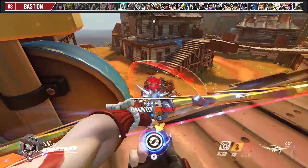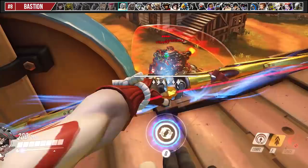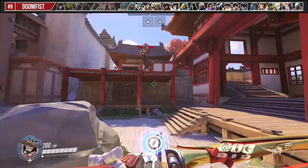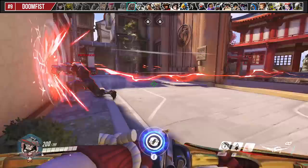Bastion is usually a hero that requires a full team effort to take down, but if you're interested in going for a solo play, you can always flank behind him by shooting a fully charged shot along with Storm Arrows at his blue crit box. Also, if you have your ult, you can use it to force Bastion to change his position.